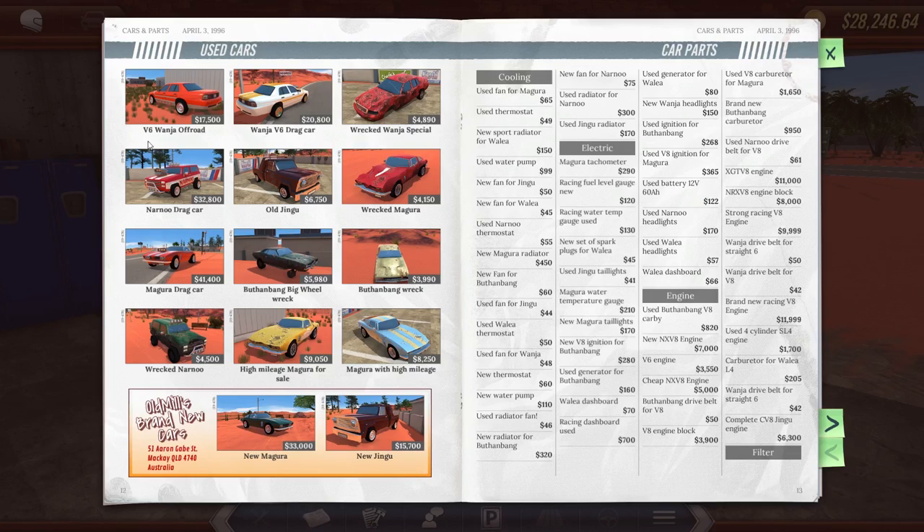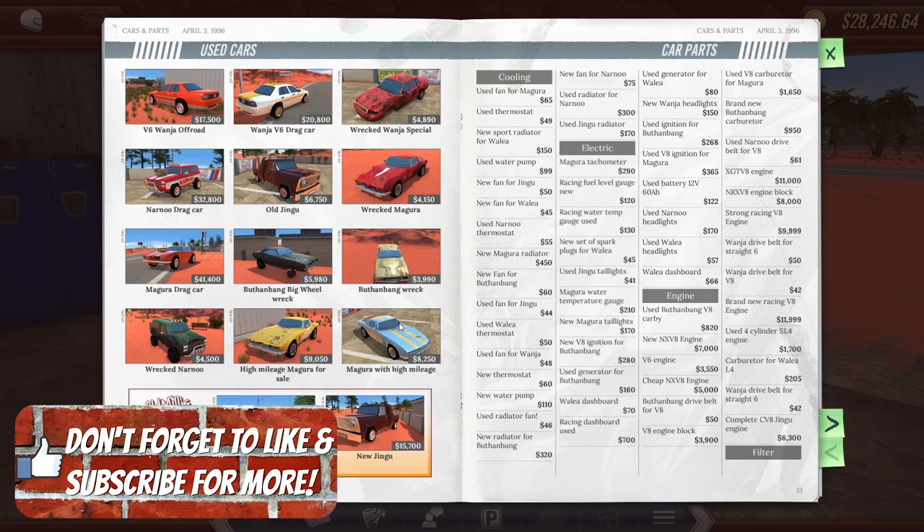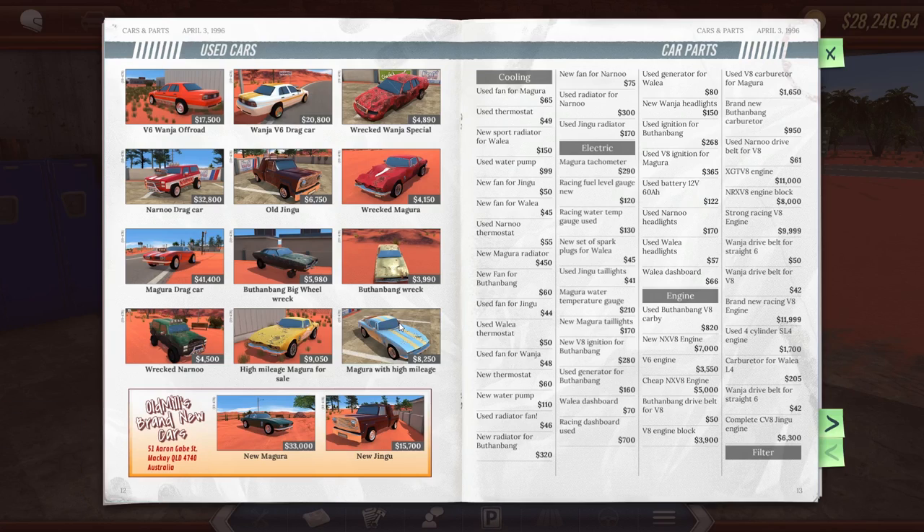Let's go into the paper and see what's available. There's been a recent update — I don't know if it's changed anything, but the paper is looking promising. There's not a lot of repeats. There's a high mileage Magura down here. Some of you guys were saying you want to see me work on a Magura — the only time I've ever worked on them they've always been wrecked ones. We're playing with about 28,000 right now.